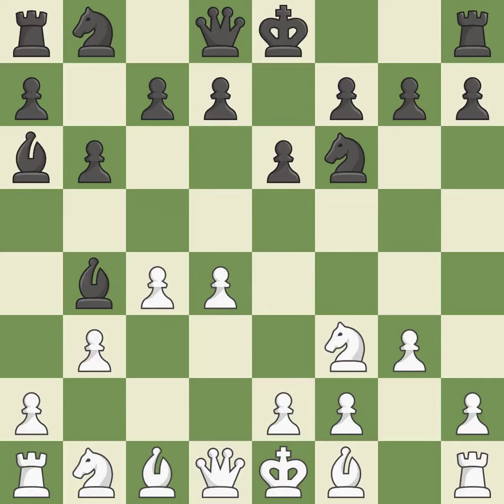BB4-plus develops the bishop and puts the White King in check. BD2 develops the bishop, blocks the check, and offers an exchange of dark-squared bishops. B7 retreats the dark-squared bishop after achieving the goal of misplacing White's dark-squared bishop on D2, which would much prefer to be on B2.